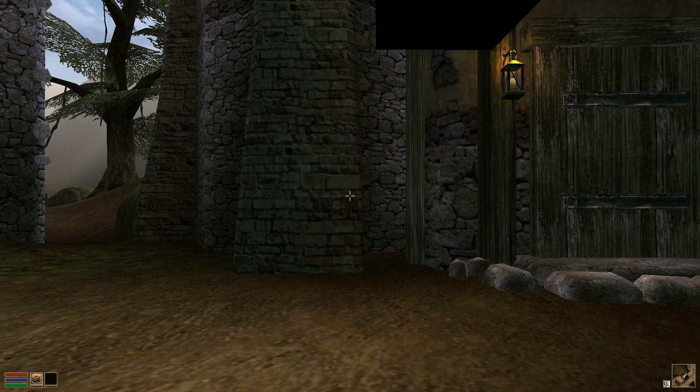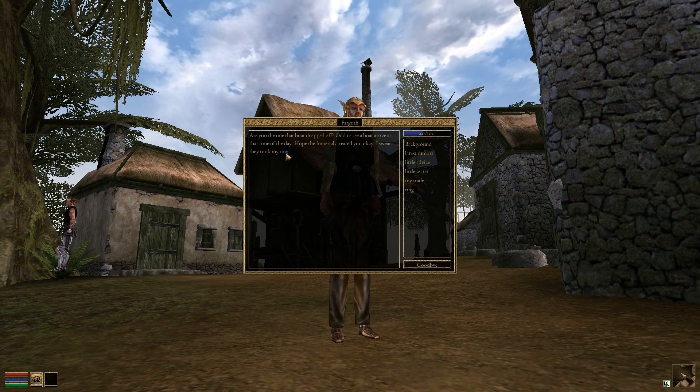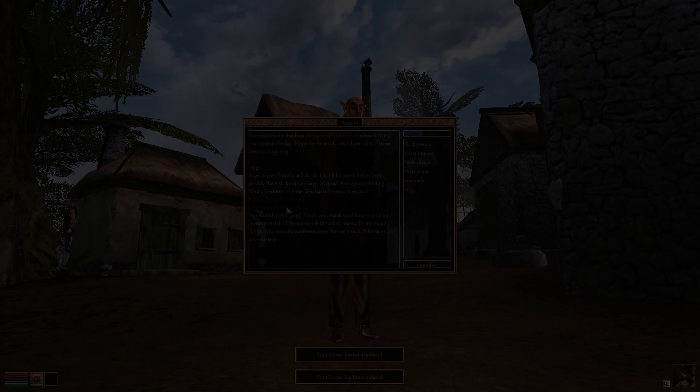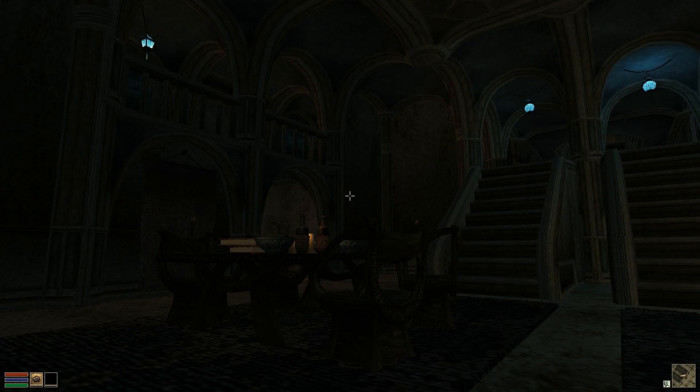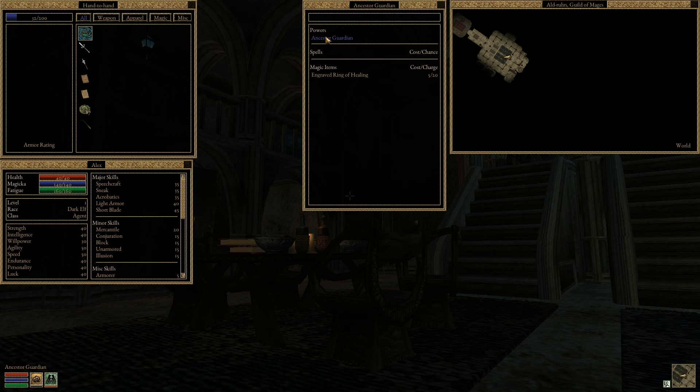And there you have it — you're ready to set out on your adventure. Don't forget to give Fargoth his ring so that you can steal it back from him later. The magic window has made its way into this version. You'll also notice that the spell and weapon icons are working as well.